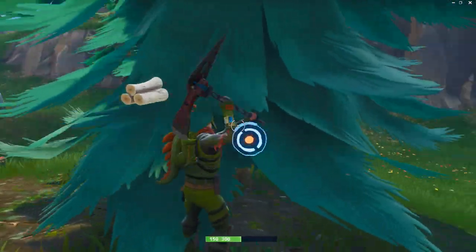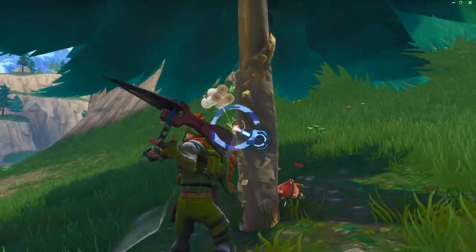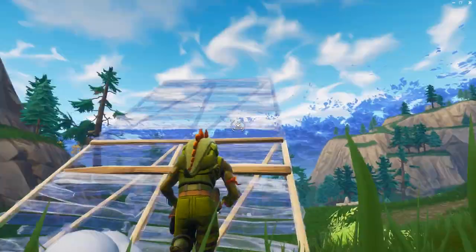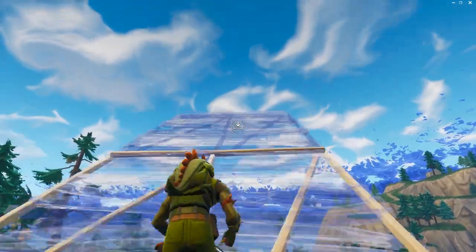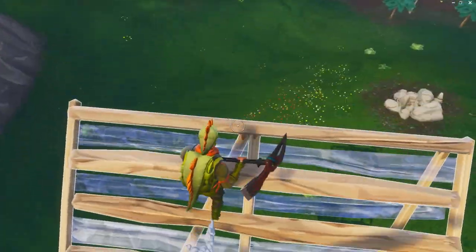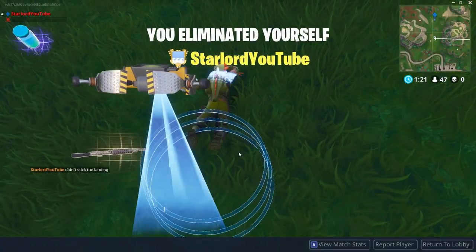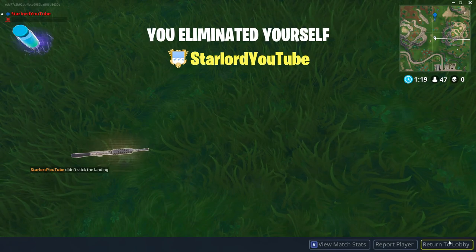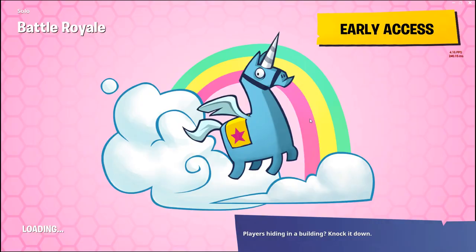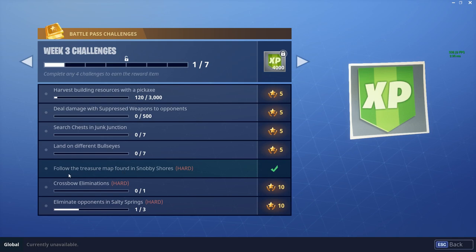They've actually put two trees near us. So what we have to do is just kind of break these down and kill ourselves. If you guys back out before you actually die or complete the game, then it will not count. So please make sure that if you are just joining to get the Battle Pass itself, make sure to kill yourself just like I did right there. And if you just go back to the lobby, you'll find that in your challenges, one of the challenges has actually been completed, and it is 'Follow the Treasure Map found in Snobby Shores.'